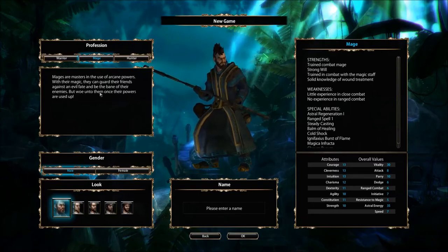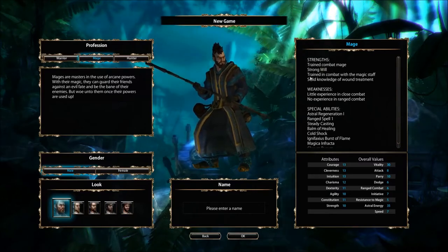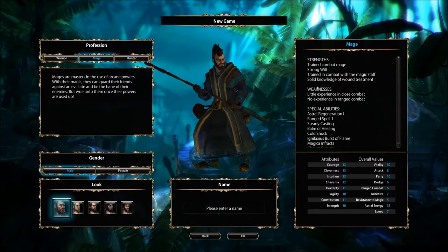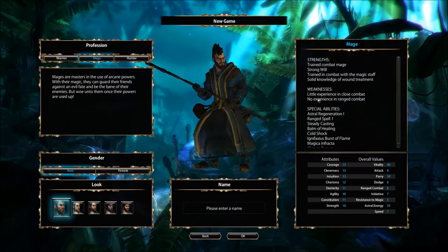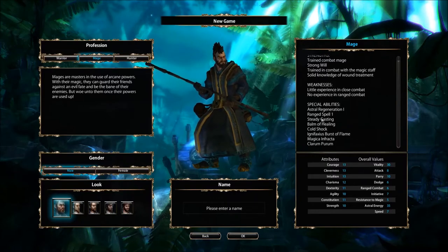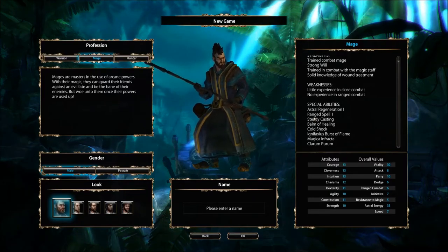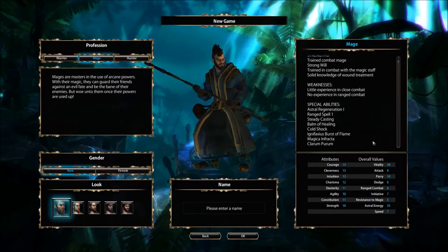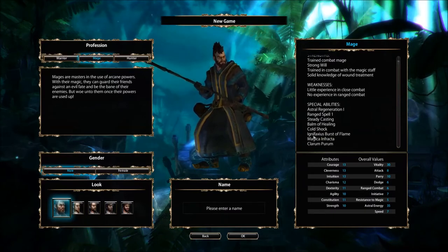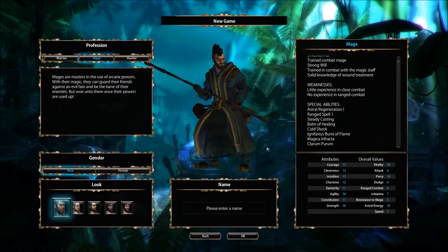But woe unto them once their powers are used up. Strengths: trained combat mage, strong will, trained in combat with magic staff, solid knowledge of wound treatment. Weaknesses: little experience in close combat, no experience in ranged combat. Special abilities include Astral Regeneration, Ranged Spell 1, Steadycasting, Balm of Healing, Cold Shock, Ignifaxius' Burst of Flame, Magica Infractica, and Calarum Purum. So that's what the mage has to offer.